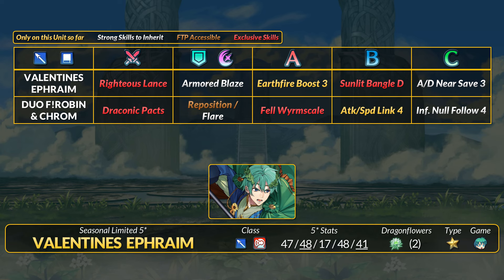For fodder, very solid armor selection with Armored Blades and Attack and Defense Near Save. This Ephraim is the only unit with Earthfire Boost 3, which is the tier 4 attack and defense boost option. It's a pretty good skill for a variety of defensive builds.